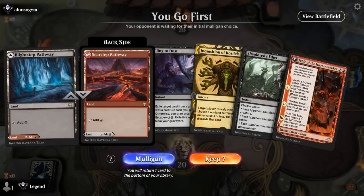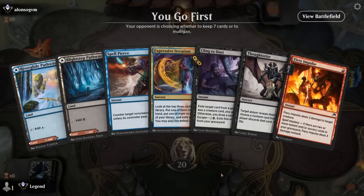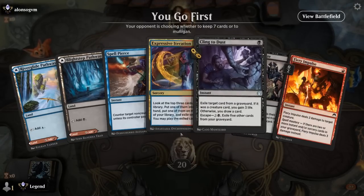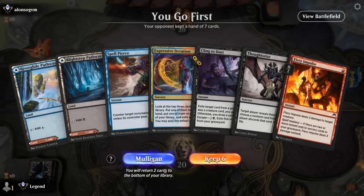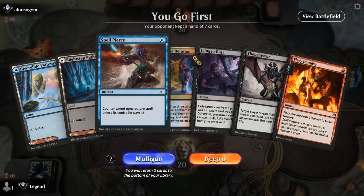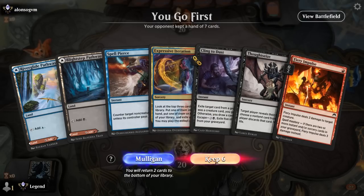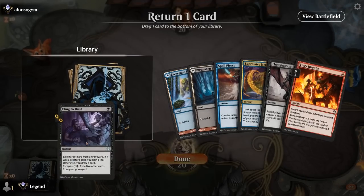We're on the play with a one-lander, which we can't keep — let's take a mulligan. The new hand seems better with a nice mix of interaction. Casting Iteration on turn two will be tricky if we keep Thoughtseize, because then we won't have blue and red in play. Possibly better to ditch Thoughtseize and keep Cling to Dust, which we can cast later, keep up Spellpierce on turn one, then Impulse turn two and Iteration turn three. Actually we might still be better off keeping Thoughtseize over Cling to Dust — it's a close call. Let's get rid of Cling to Dust and keep up Impulse on turn one, then Spellpierce on turn two.